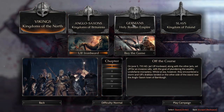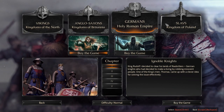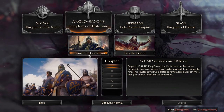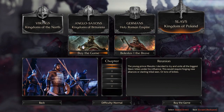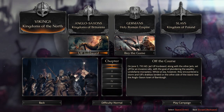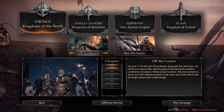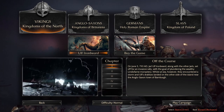I thought it looked cool and I wanted to show it off, so let's do that. Campaign. You also get the first two campaigns, and it looks like if you want to play the other ones you have to buy the game. First story and second story — let's check out Ulf Ironbeard's story. We're just going to play on normal.